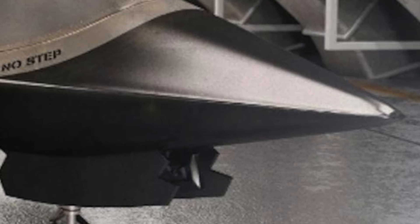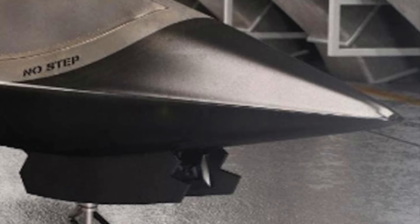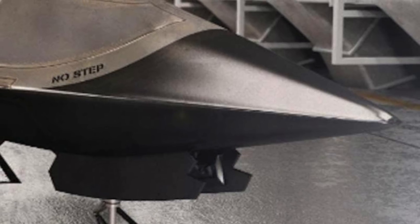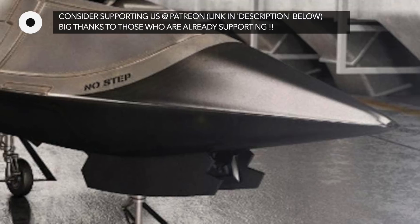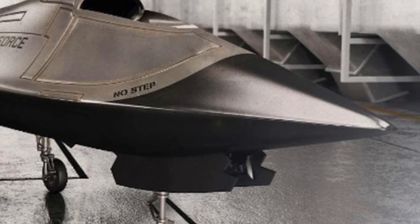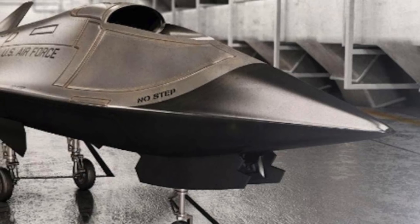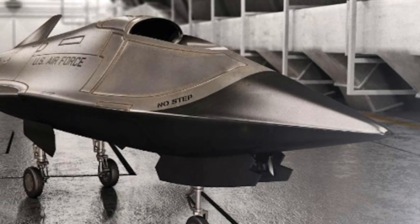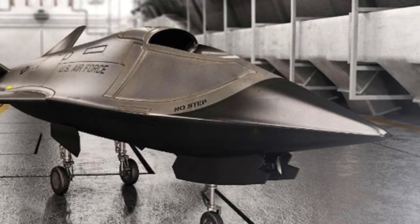The U.S. Air Force has successfully completed the first-ever test flight of its new stealth fighter drone, the XQ-58A Valkyrie. On March 5, the Valkyrie was launched from Yuma Proving Grounds in Arizona and flew for about 76 minutes. Valkyrie is developed by San Diego-based Kratos Unmanned Aerial Systems, who were given the contract by the Air Force Research Laboratory. The drone took about 2.5 years to complete. The project falls under the Air Force Research Laboratory's Low-Cost Attritable Aircraft Technology program, initiated to develop cheaper unmanned tactical aircraft. Valkyrie is conceptualized as part of the Loyal Wingman initiative, where it is supposed to fly alongside a manned aircraft and provide mission support.